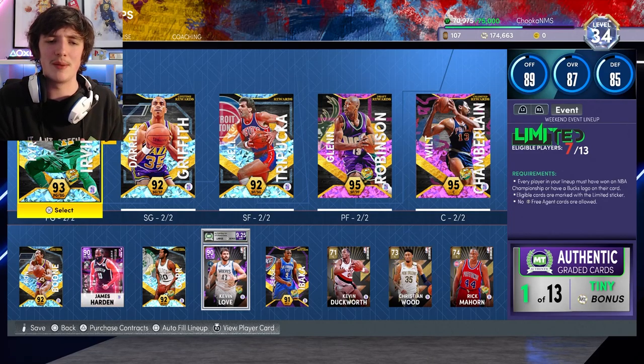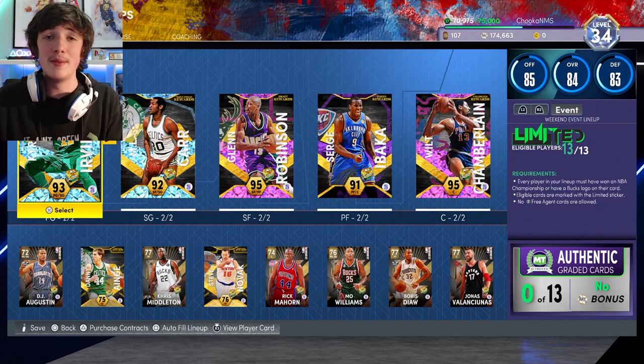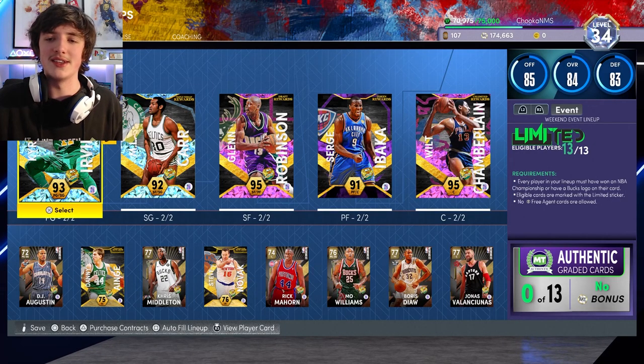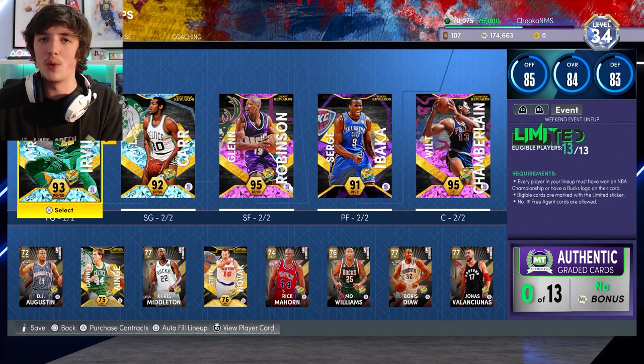This is the updated lineup with the additions of James Harden and M. Alkar. The limited lineup we ran was a five-man lineup: Kyrie, M. Alkar, Glenn, and Surgeon. We're very happy with how it went — we did very well this weekend overall.